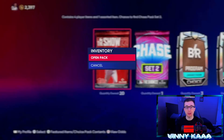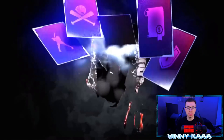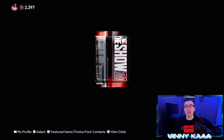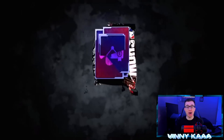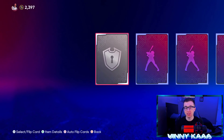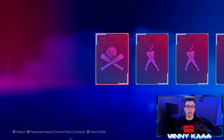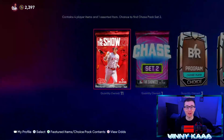All it takes is one pack to pull something good — we pull a Tatis, we pull an Acuna, we pull a Vlad, we pull a Trout. Come on, give me one good diamond. Let me see the blue, let me see the teal, let me see something. I might have the worst pack luck in MLB The Show. I don't remember the last time I've pulled a really good diamond — I've opened well over 500 packs with special packs and all this stuff. This is getting ugly right now. We're gonna be less than 12 packs after this one — we've opened about 100 standard packs and not one diamond.